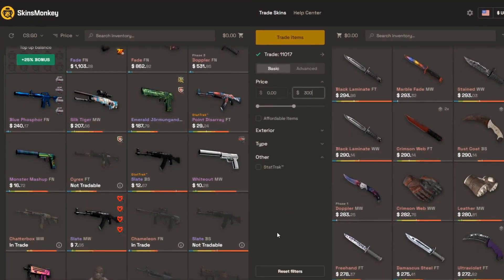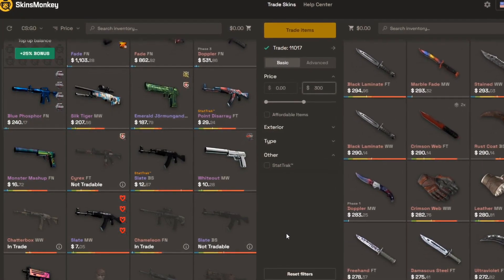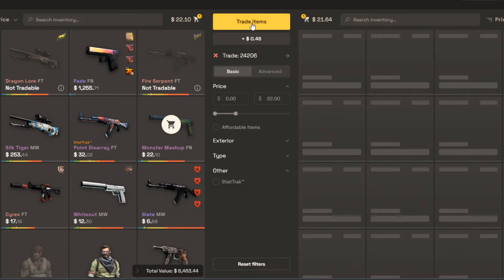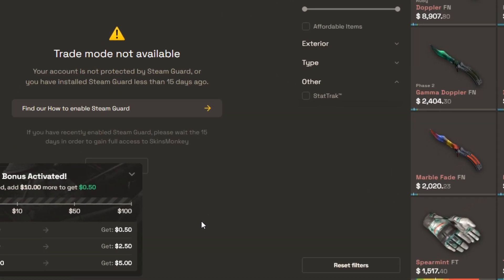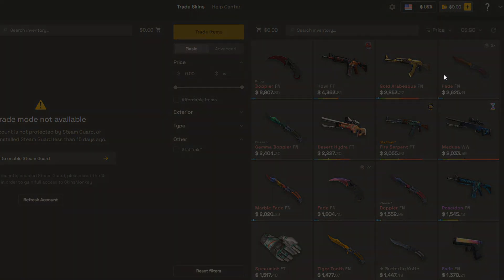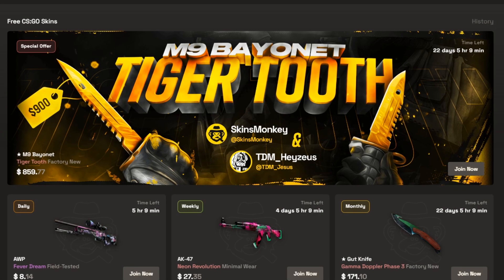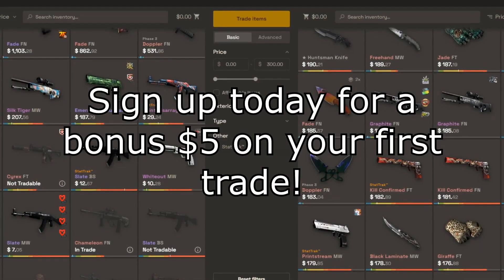SkinsMonkey is a CSGO trading site where you can find great prices to trade your skins. To prove it, here is me trading my USPS Monster Mashup for a StatTrak AK Cartel, and it is practically a break-even trade — you could even make some money. SkinsMonkey is offering up to a $5 bonus if you sign up through the link in the description, or enter code SUKA in the top right when you log in. They also have constant giveaways under the freebies tab, so check them out and enter for free. Link at the top of the description.